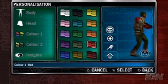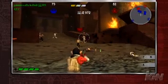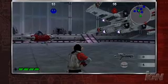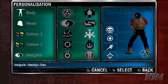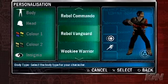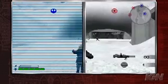Personalize even further by choosing different colors for your soldier's uniform. Your AI teammates will always wear your colors. Any tanks or spacecraft you enter will also use your colors. You can also select a squadron insignia to represent you on the battlefront. Just like the customization menu, the options you choose here will be remembered until you decide to change your appearance again.